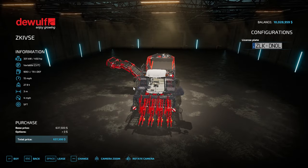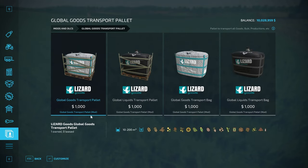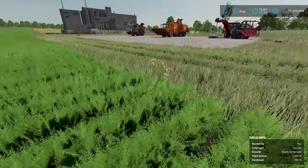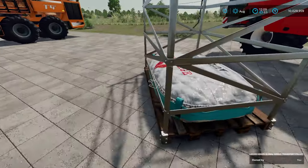There's no capacitor or anything like that, so if you install the Global Goods Transport Pallet by 82 Studio, you can get this and put it into an unrealistic capacity of 200,000 liters.